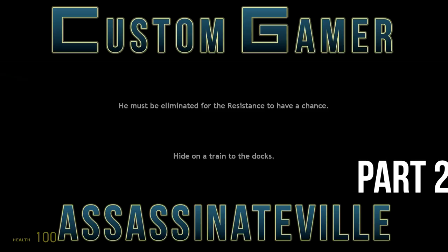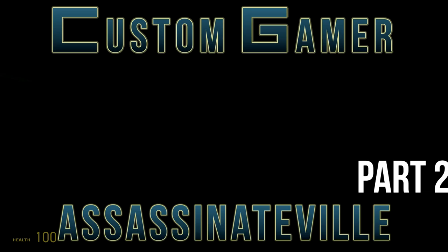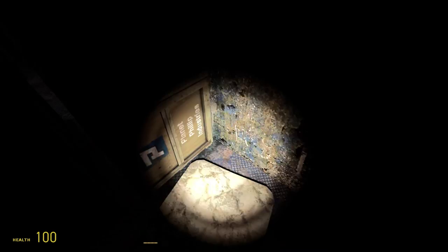Hello guys, welcome back to Custom Gamer. My name is Daz and this is the show where we talk about level design while playing cool maps. This is part 2 of Assassinateville, the Planet Phillip competition where level designers had 10 days to create a map in which you had to kill a target in any way you imagine.